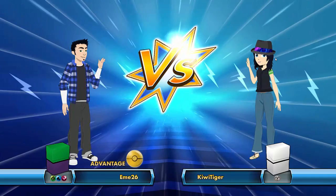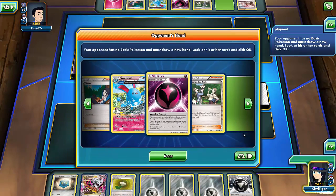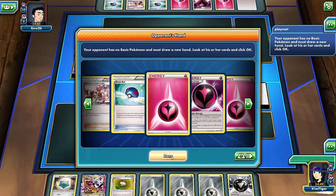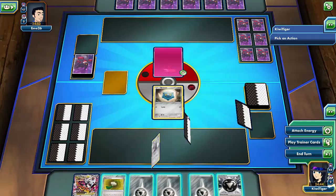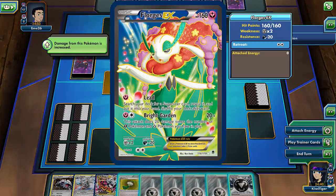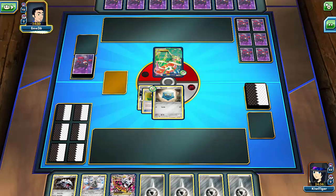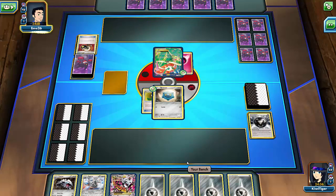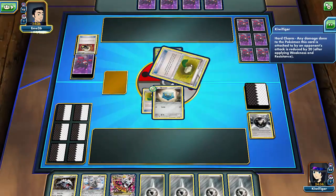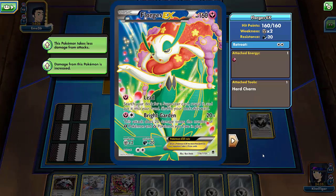I could've used that end first turn, but I don't know how much it would've mattered. Well, this start's lovely — it's the only basic I have in my hand. It could be the start of something beautiful. This is the same predicament I was in last time! Here's what we're gonna do. It's so defensive all of a sudden — well, it takes 30 less damage. But I'm in the same predicament I was in just a minute ago. Why did I have to draw the exact same hand? And he's got a stupid hammer. And now it has a Hard Charm. Thankfully, Bright Garden does nothing if you don't have any other Pokemon on the field.